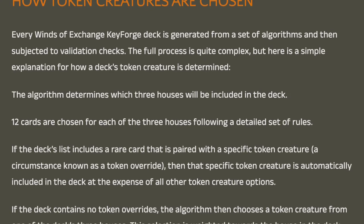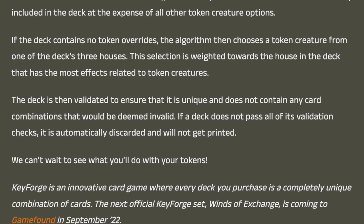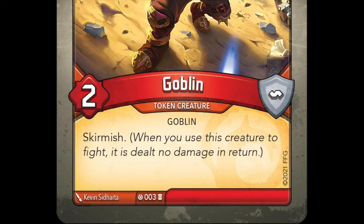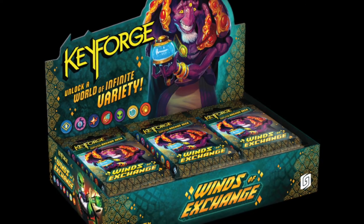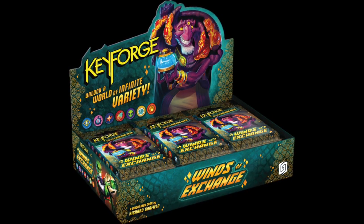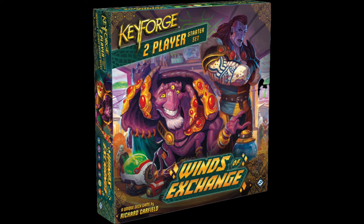The second half of the article details how exactly token creatures are chosen for decks as they're generated. A notable point is that the selection of which house the token creature will belong to for any given deck is weighted towards the house in the deck that has the most effects related to token creatures. This also implies that if a deck doesn't have any cards that relate to token creatures, perhaps there will be Winds of Exchange decks out there that do not have a token creature — just as you can find Mass Mutation decks with no enhancements, and Dark Tidings decks with no tide interaction. But that's all just speculation.